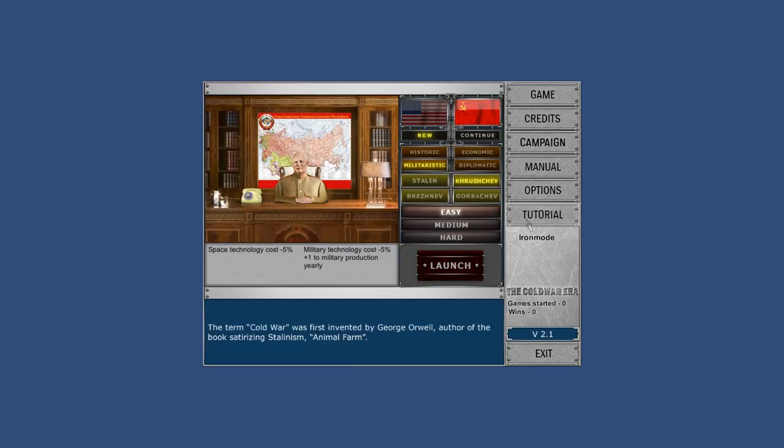We'll go ahead and hit launch and jump in. One thing I will call out — you can't play Iron Man mode until you get to medium difficulty. The tutorial here is just a YouTube video, so it's a bit lacking — it's definitely not a robust tutorial, just a video that shows you some basic features. And the manual is a 13-page PDF, which is easily digestible, but I wouldn't say I feel terribly prepared going in. I've read through the manual, but I'm not sure I'm terribly comfortable.